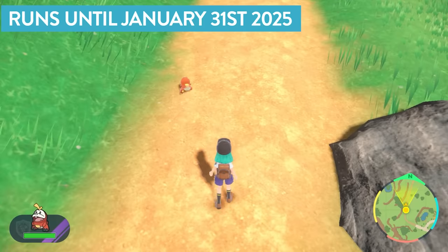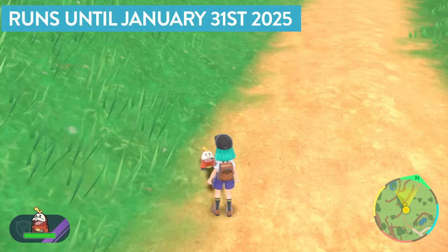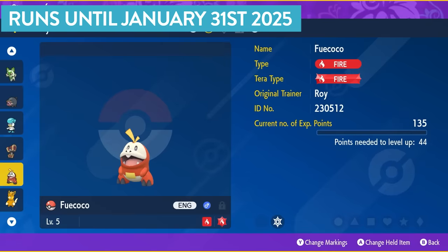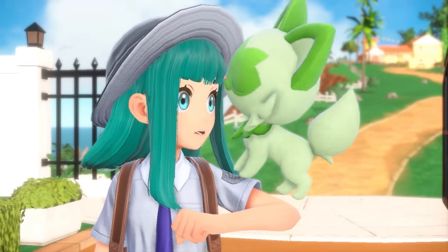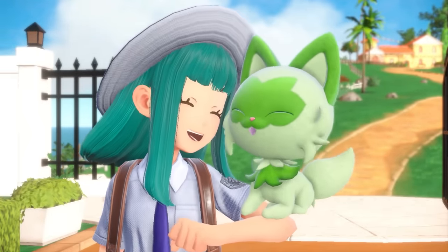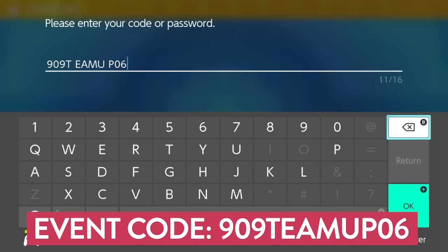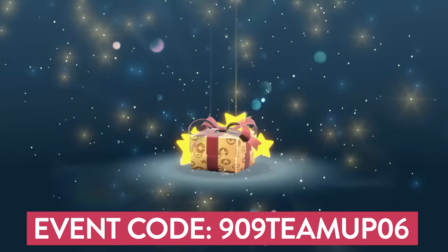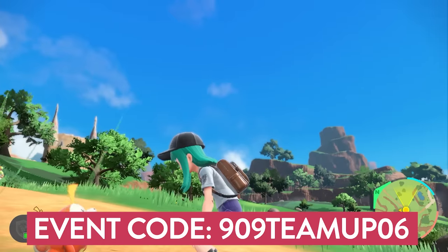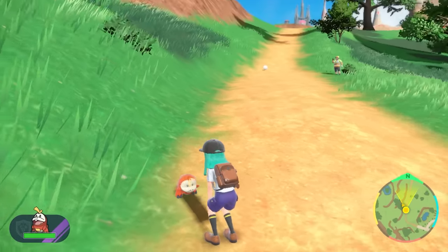Another first Partner Pokemon Mystery Gift running until the 31st of January 2025 is for a level 5 Fuecoco. If you're starting a new playthrough right now, it's probably a good idea to pick up Sprigatito as your first Partner Pokemon, so you can use these Mystery Gift codes and journey through Paldea with all three starters. The code for the Fuecoco is 909TEAMUP06, and this Pokemon will come in a Pokeball with the Partner Ribbon, this time stating ROY's Fuecoco entered the field when taken into battle — another huge nod to the Pokemon anime series.